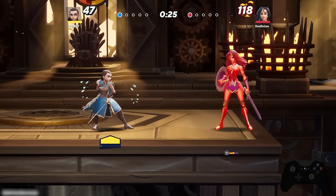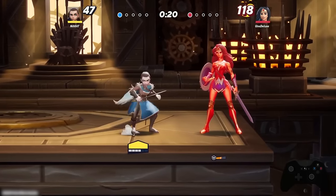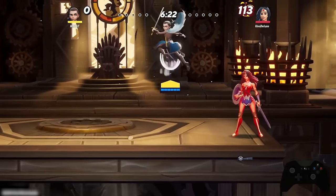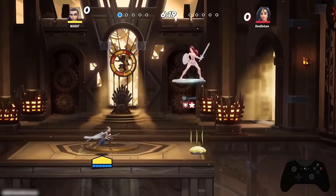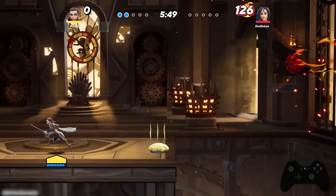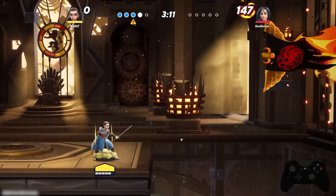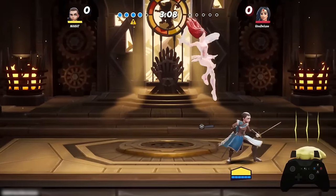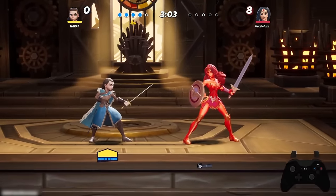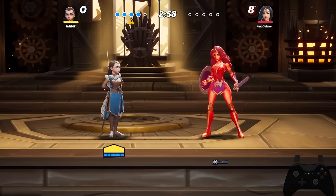Here are the options you can use to score a KO as Arya straight up: her neutral attack, her forward air, her down attack, and her dash attack. This isn't to say other moves can't kill — like her upward aerial — but those are more situational. These are basic moves you can use by themselves to score the ring-out.